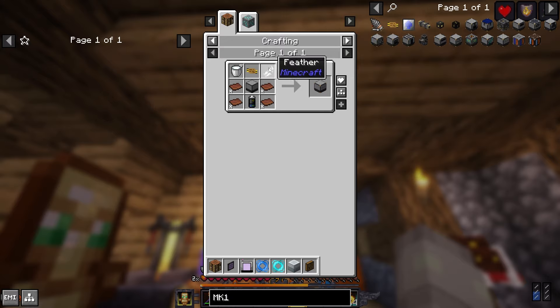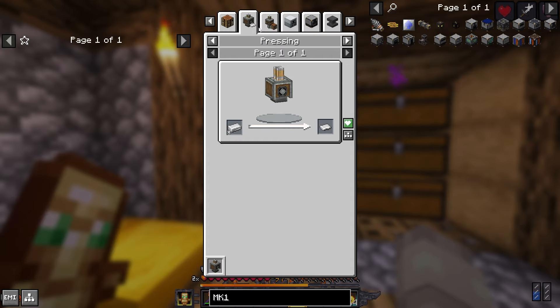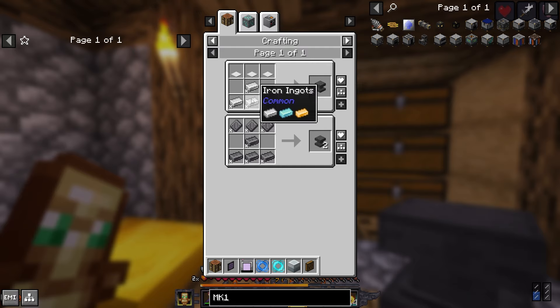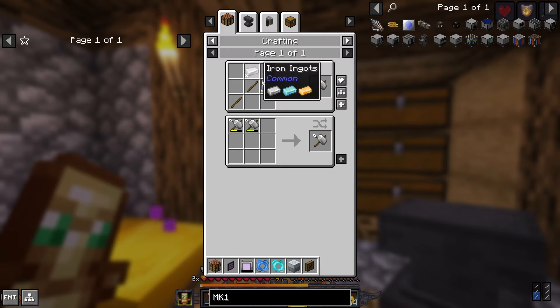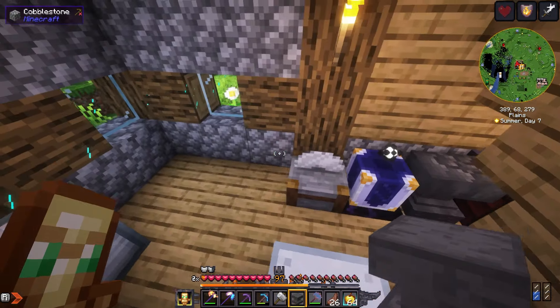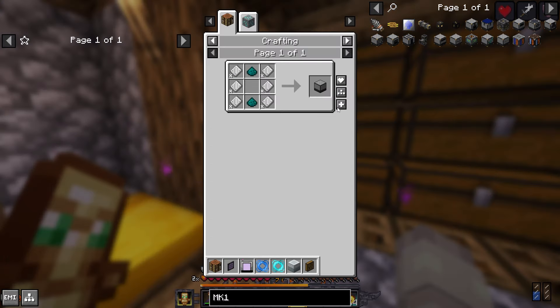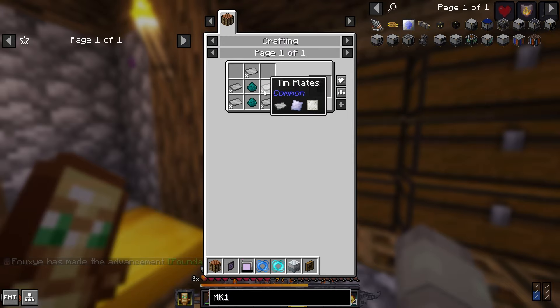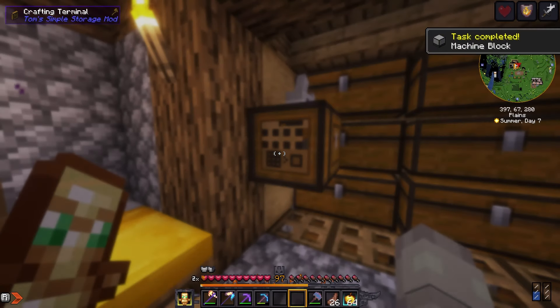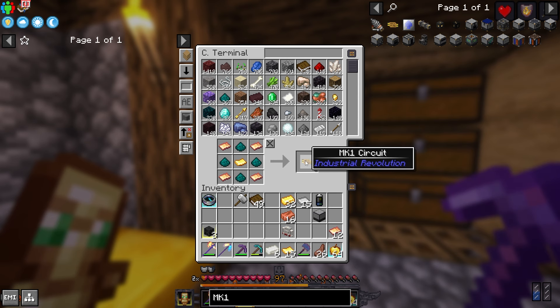First I want the Rancher Mk1 because I'm pretty sure that's what breeds the animals. I just need a bunch of iron plates, that's why I have this forge hammer. I need to smack this iron and turn it into plates. Now I could craft a machine block. Now we gotta craft a battery — I'm gonna need some tin plates this time, five should be enough. Now the Mk1 circuit, just need some copper and gold. Boom, now we got the Mk1 circuit.